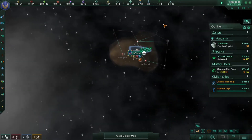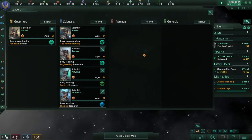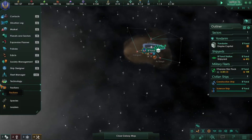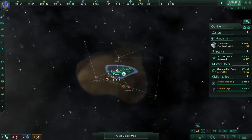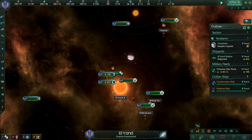Let me explain some of the tabs on the left side of the screen. Also, one thing I forgot to mention — always when you start a game, build a science ship so you can explore the uncharted galaxy more quickly.